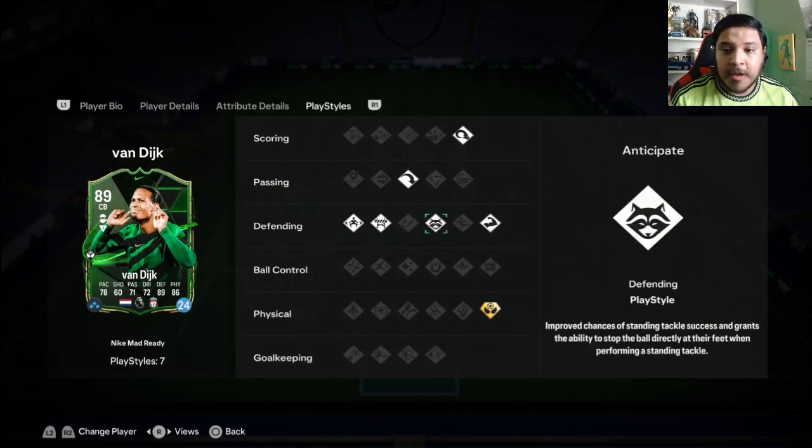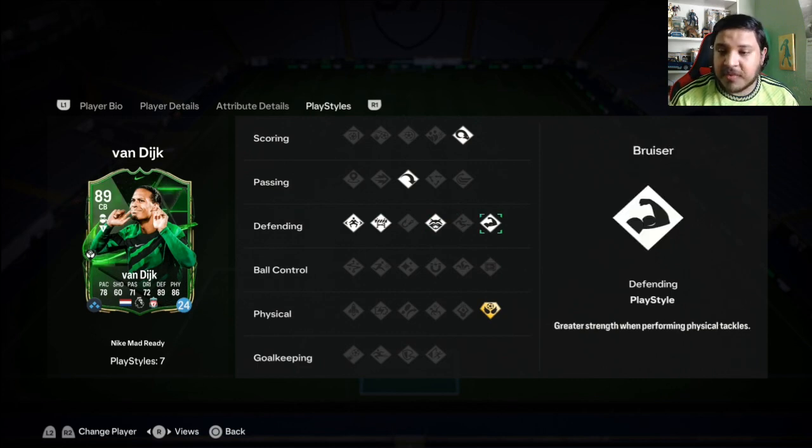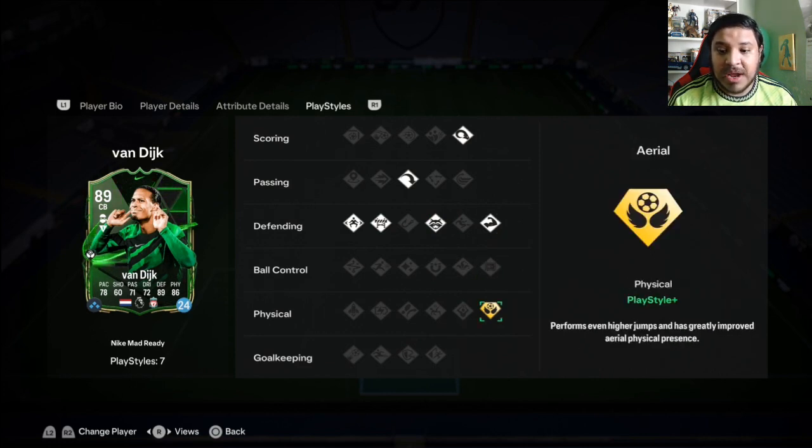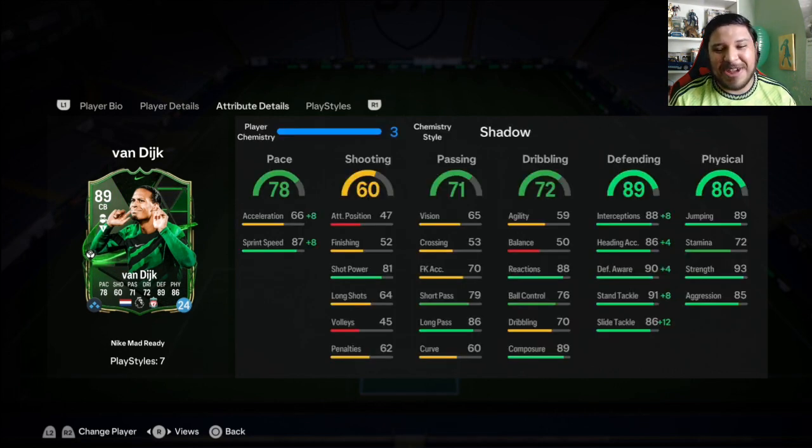His defending play styles: Jockey gives increased max sprint speed; Block gives increased reach when performing a block; Anticipate gives improved chances of standing tackle success and the ability to stop the ball directly at their feet; and Bruiser gives greater strength when performing physical tackles. He also has a plus play style — Aerial — which gives even higher jumps and greatly improved aerial physical presence.